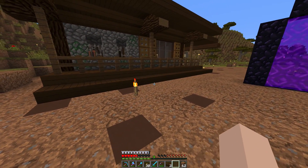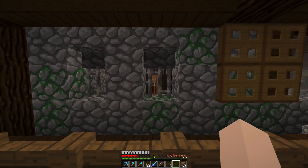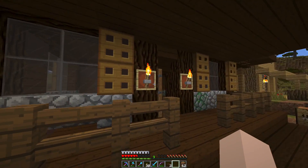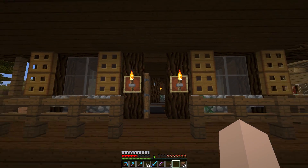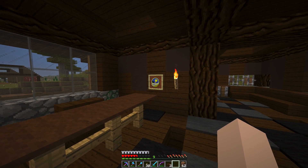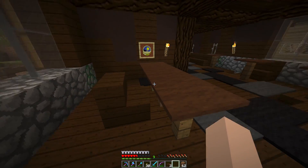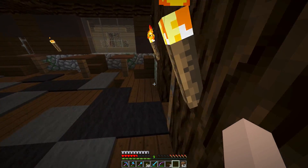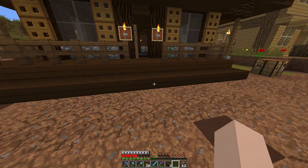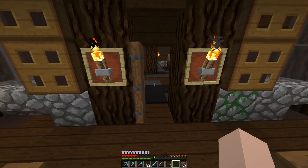On this side the same as the other side — here we have the cells in place, also with mossy cobble and shutters. Just a torch-item-frame trick in front to give a little bit of lighting. And of course we need a clock inside so the sheriff knows when high noon is and when he has to do his duty — hanging people or fighting duels in the street under the high noon sun.